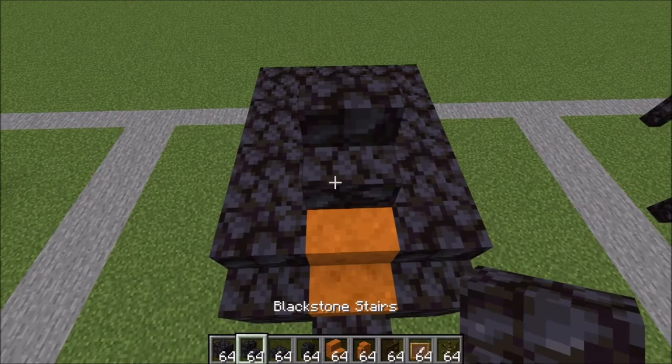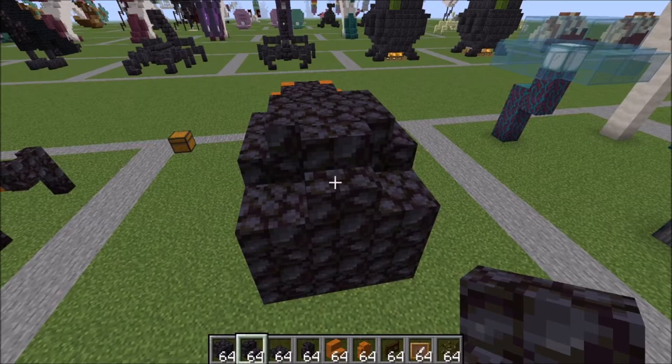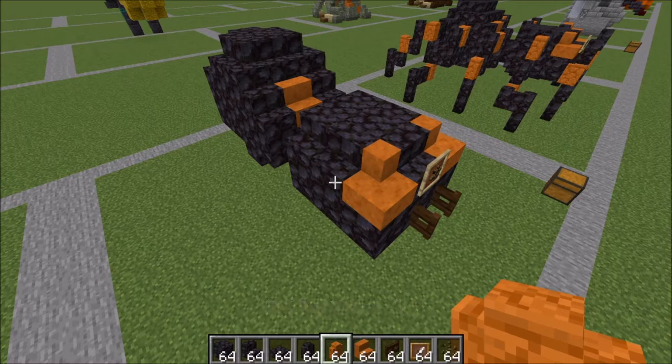Working on the next level up here. A stair here and two next to it like this. Go ahead and bring this around in this shape here. A full block in the middle and a stair right here in the back. To finish it off, we're going to head back over to the front and work on our legs. You're going to need your blackstone walls and your red sandstone walls.